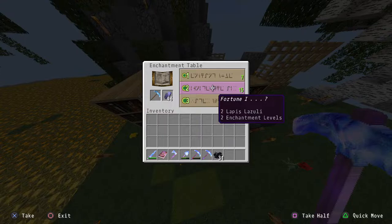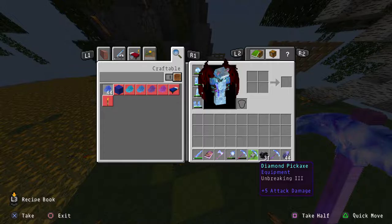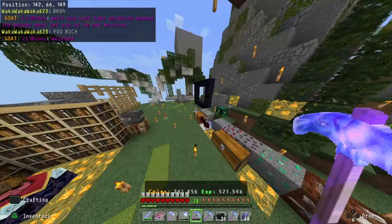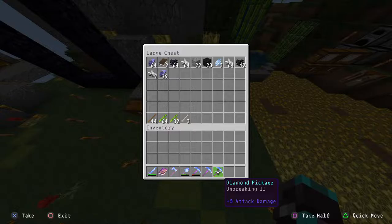Here's an Efficiency 4 pick, and here's a Fortune 1 pick. Let's try clicking Fortune — it's supposed to give Fortune 1. The result? Unbreaking 2, Unbreaking 3, Efficiency 4. No Fortune 1. Like I said, it's broken — definitely needs a big fix.